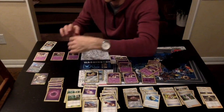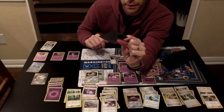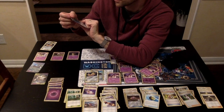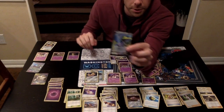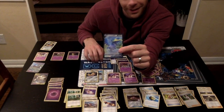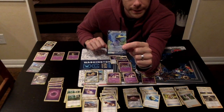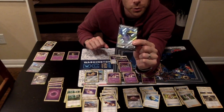Cramorant is my other two-prize attacker. This allows me to do 160 damage to any Pokemon I want, as long as you don't have Mew with the bench barrier down. You can knock out a Dedenne to take two extra prizes with this card. It's really awesome.